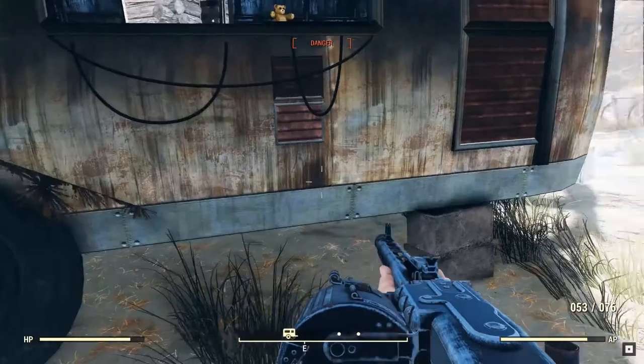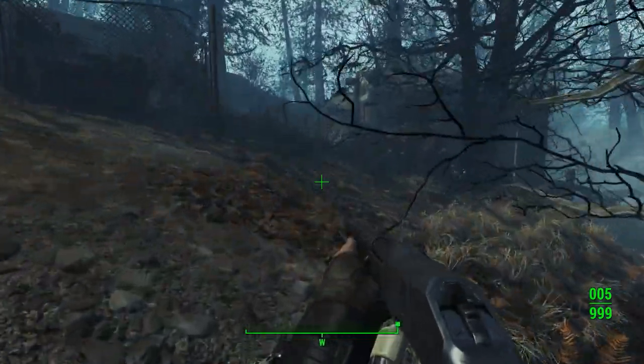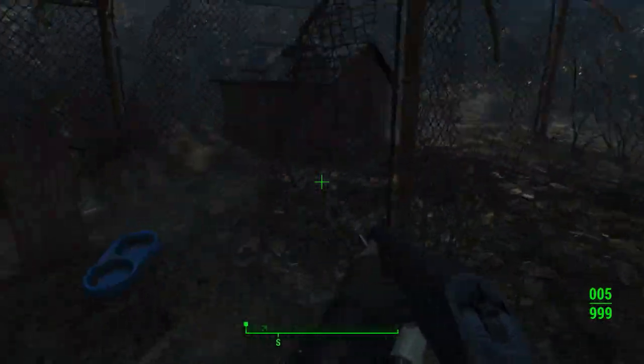The difference between the real life version and the version we see in-game is that it's got a stock. The MG 42 was produced in 1942 to replace the MG 34 machine gun that the German army had been using.